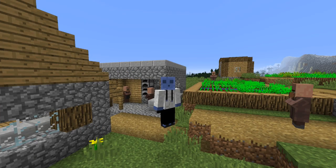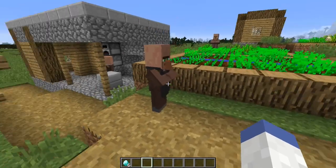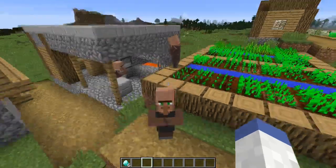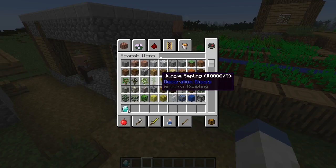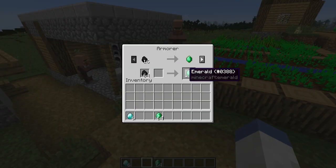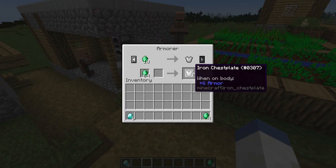The third tip for finding diamonds early game — this one's actually not diamonds themselves, but diamond tools. If you happen to find a village by using a seed or otherwise, there is a villager that will trade you for diamond tools. He is named the Armorer; there's also a Weaponsmith. The Armorer will most likely trade you diamond armor, and the Weaponsmith will trade you diamond tools. Once you unlock enough trades — let's grab some coal here, and emeralds — most of these things are pretty easy to get your hands on, especially coal.